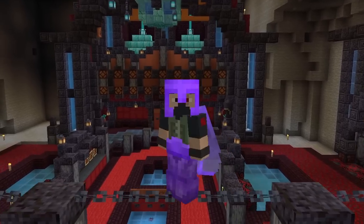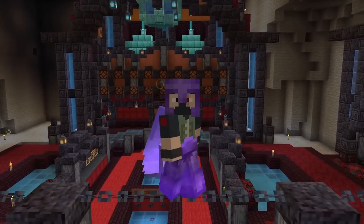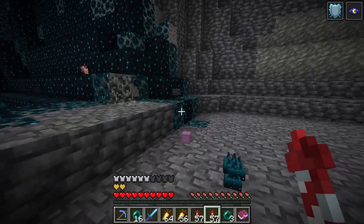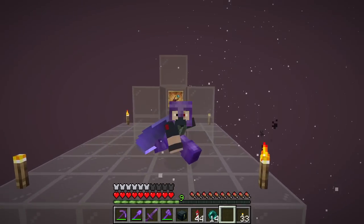Lesson learned: sneaking works before the warden spawns, but after he spawns you better just run or he's gonna find you. The good old walk of shame. So welcome back everybody to another episode of the let's play series.